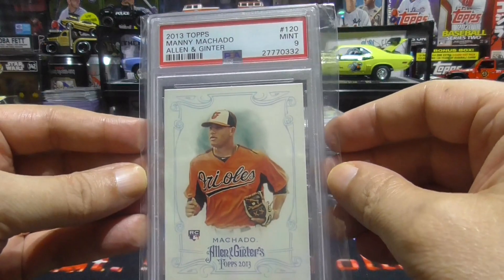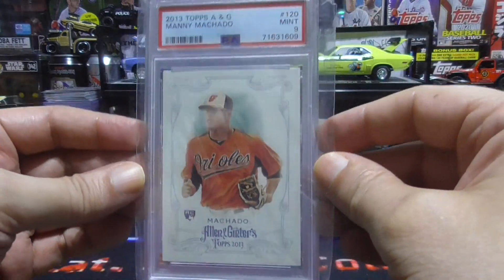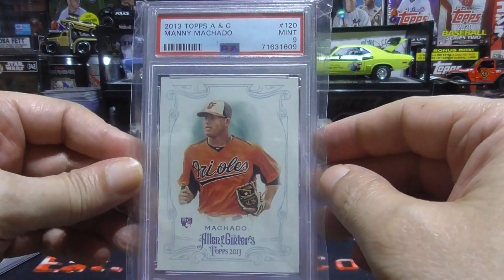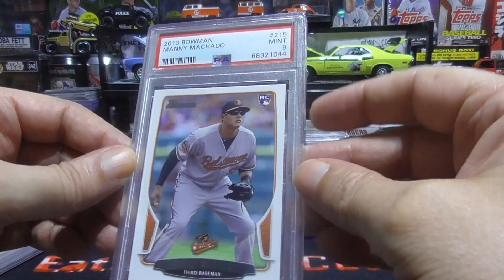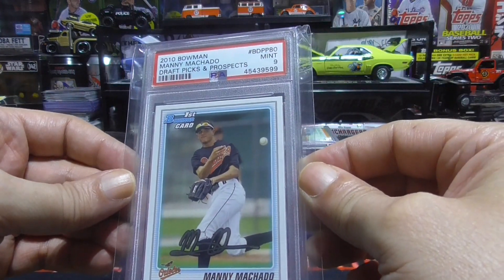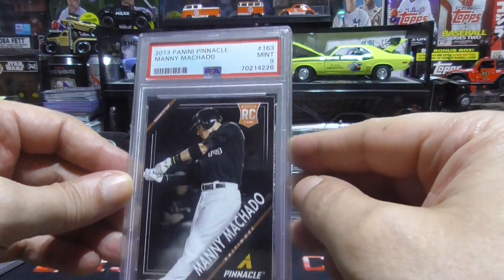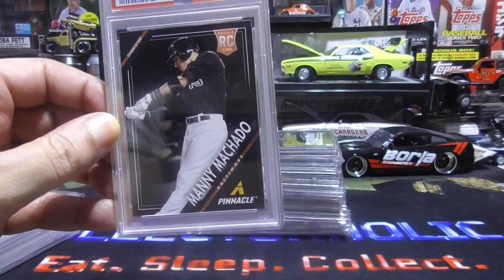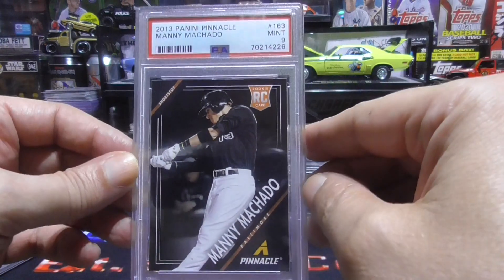Then we have a Manny Machado rookie, Allen and Ginter. This one is only a 9. I have a second one — I placed bids on two of them, I didn't think I was going to win either of them, and I ended up winning them both. So now I have two, and they're 9s. Then we have another Manny Machado — this is the Bowman, and this is a 9. And another Manny Machado, Draft Picks and Prospects, Bowman first card, only a 9. I know Manny Machado is not a loved player because he was dirty at one time, but he's still a great player. I really don't see much dirtiness anymore. You can get his cards pretty cheap — his autos are expensive, but his rookie cards you can get pretty cheap.